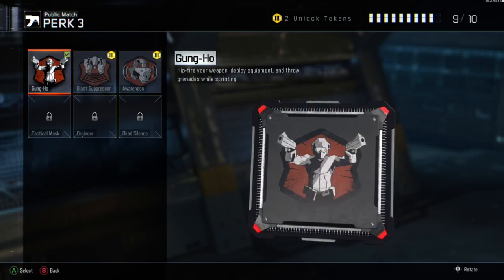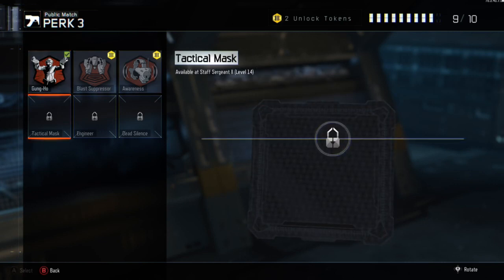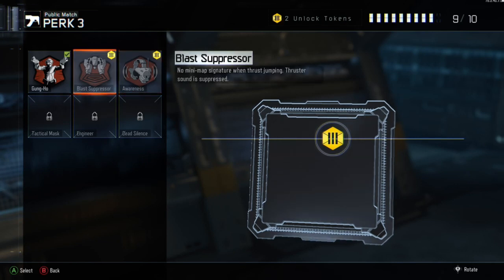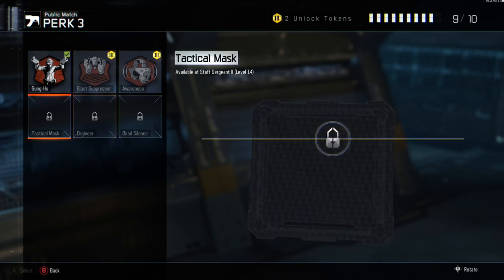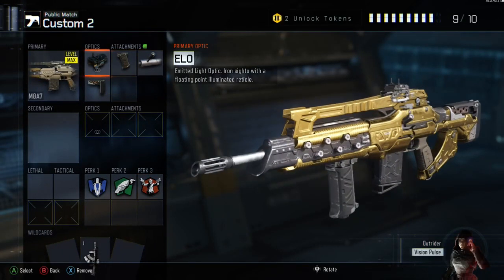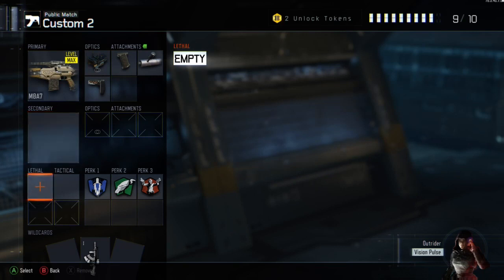The next perk I'm actually using is Gung Ho, but since I just prestiged, the perk I would probably use for perk 3 would be Tactical Mask — just because when people throw concussions and stuff like that, it gets really annoying. If I could pick another perk, it would probably be Engineer or Dead Silence. Dead Silence is basically where they can't hear you, though that's not really useful. I would also suggest using a Blast Suppressor — so when you jump around, people can't really hear you, which is another way of being sneaky.